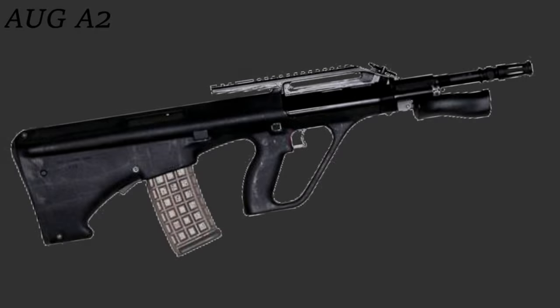The AUG A2 isn't much different from the A1. Notably, the 1.5x optic is mounted to a 1913 Picatinny rail and can be detached.